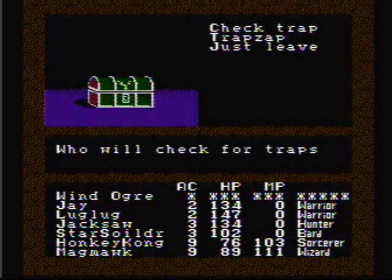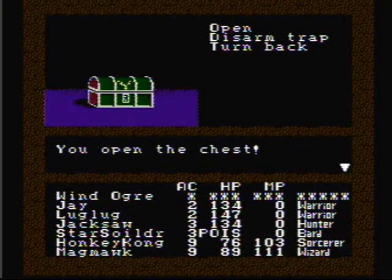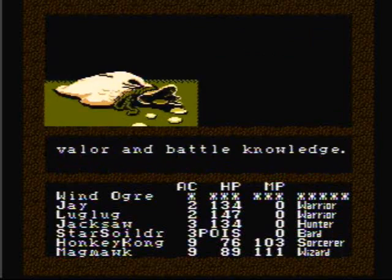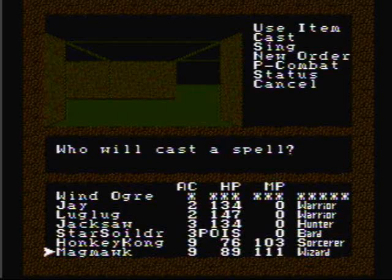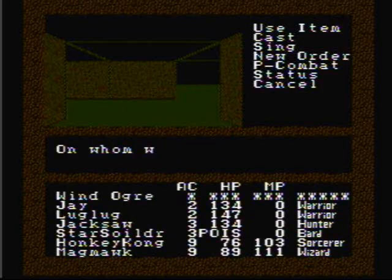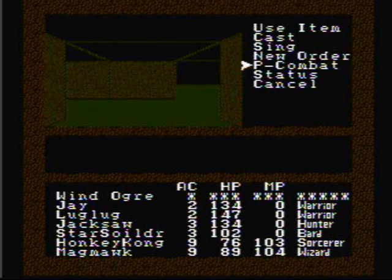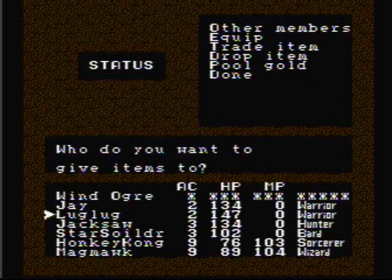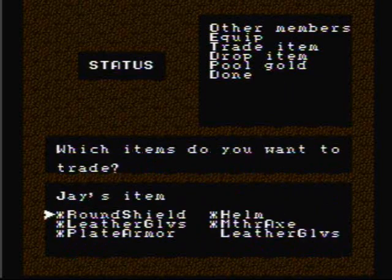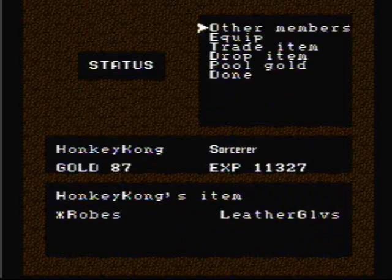I found a chest. Let's have Star Soldier check it — he'll be the guinea pig. Hahaha, he got poisoned. I found some leather gloves. Now let's go ahead and use Magma's Flesh Restore to unpoison Star Soldier, and then we'll give the gloves to Honky Kong. Now let's go ahead and equip the leather gloves.